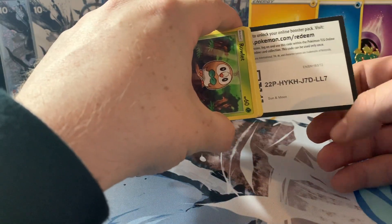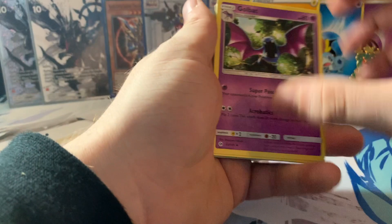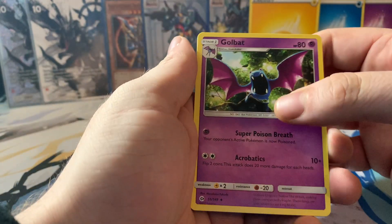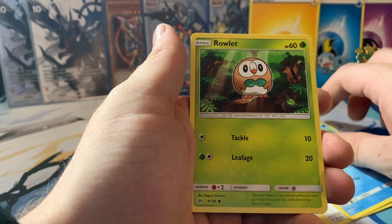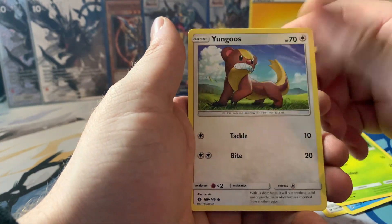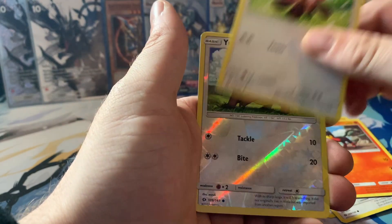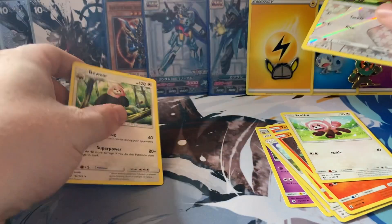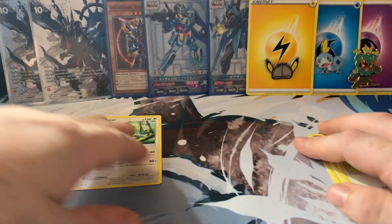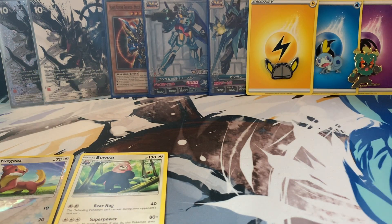One, two, three — I think there is fire and steel. So we have Golbat, Professor Kukui, Araquanid, Rowlet, Yungoos, Torkoal, Litten, Stufful, Yungoos for the reverse, and the rare. Let's put those down here so you guys can see those, hopefully.